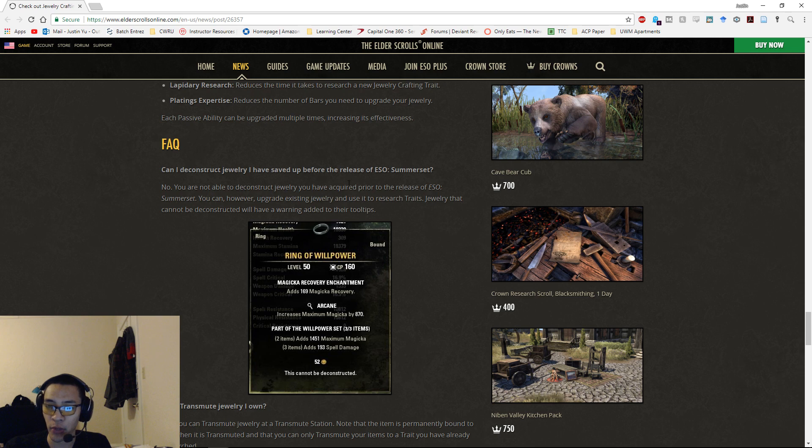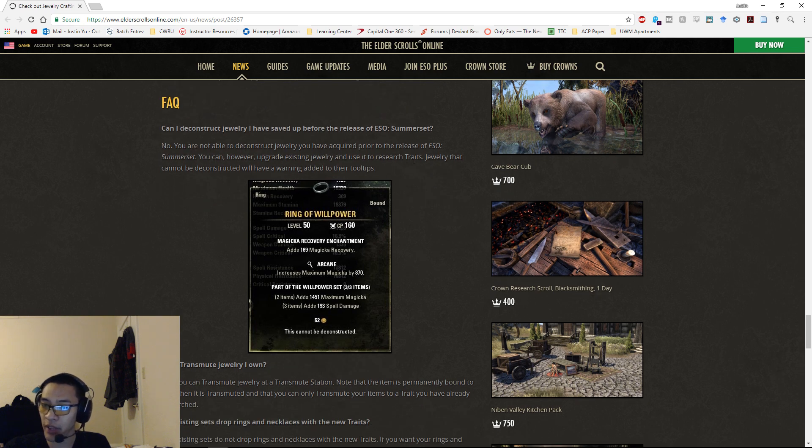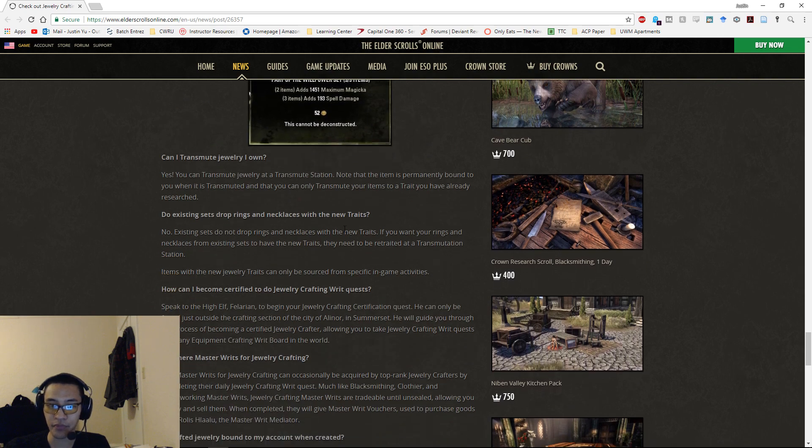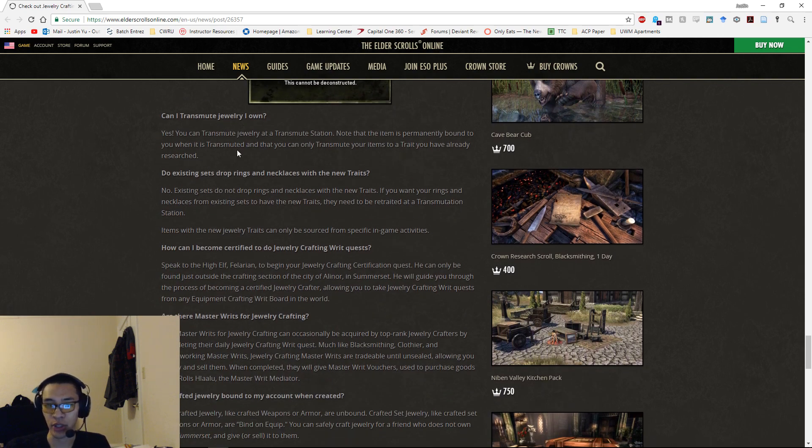In the FAQ: Can you deconstruct jewelry saved before Summerset's release? No — you can upgrade them and research traits from them, but not deconstruct. They are adding a tooltip that says 'This cannot be deconstructed' for older jewelry. Can you transmute jewelry? Yes, at a transmute station — it permanently binds to you on transmutation and you can only change to a trait you've already researched, same as normal transmutation.